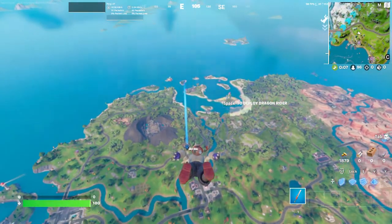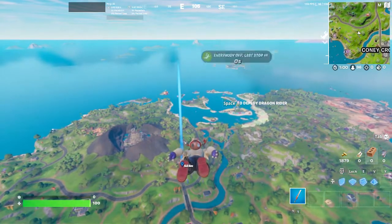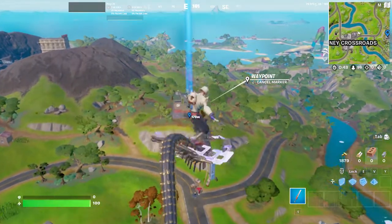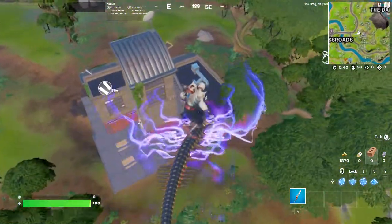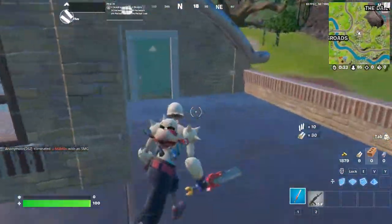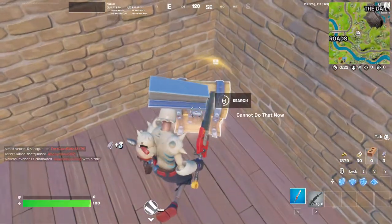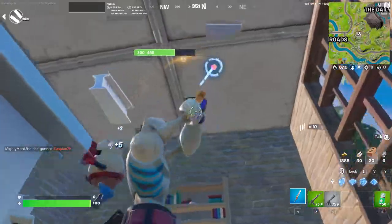So yeah, the combat SMG has been unvaulted. The last time it was seen, I'm pretty sure it was Chapter 2 Season 7. So that's what we're gonna be using instead of a normal ranger assault rifle. I'm pretty sure you can only find it in chests, but actually you can find it on the floor too.